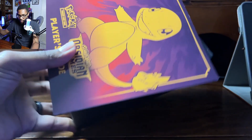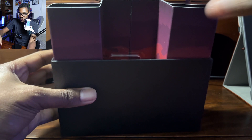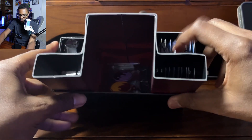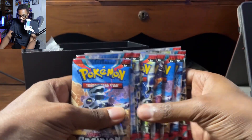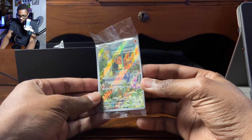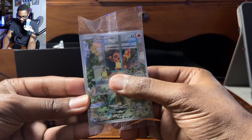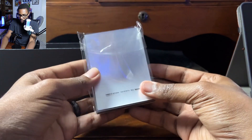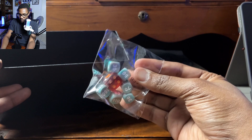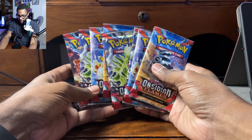We got the player's guide right here — put that to the side. Opening the box, you can see everything inside. We've got all of our booster packs, and here we have that beautiful promo card. I love that Charmander right there — he just looks so angsty looking at that Pidgey. Here we have all of our energy cards, all of the card sleeves, the dice and the dividers, and our code card.